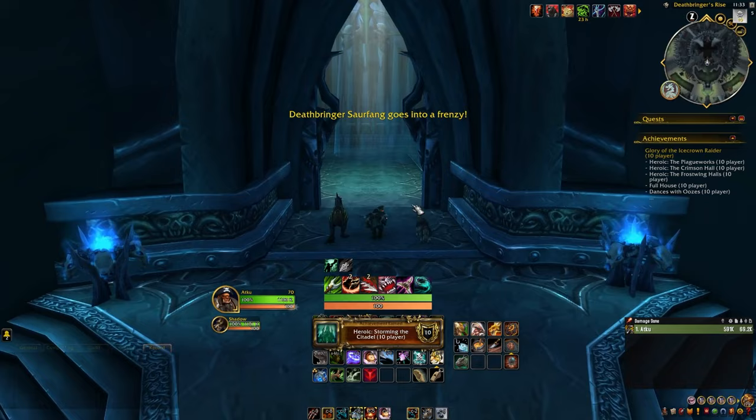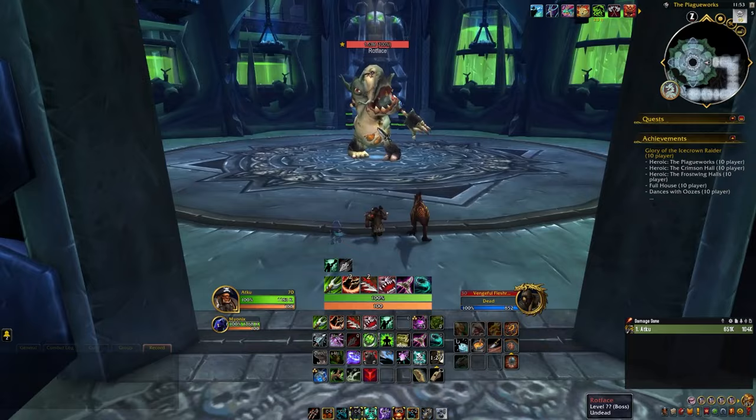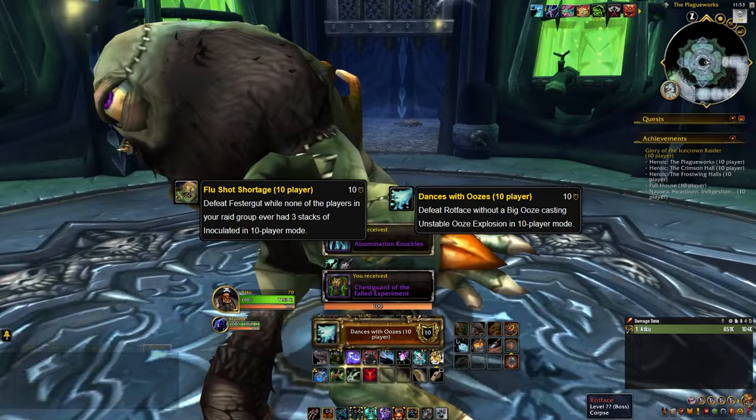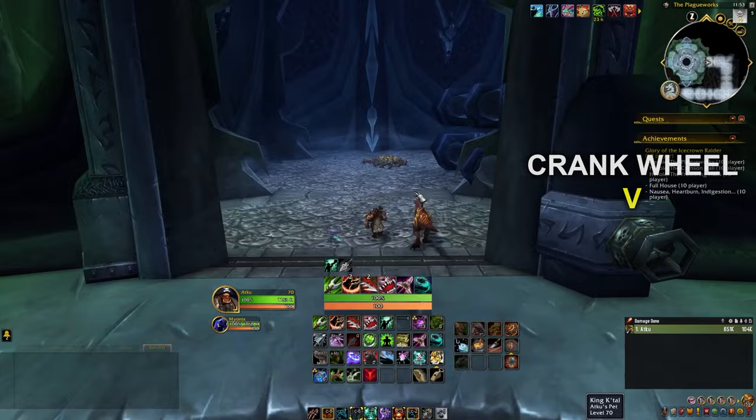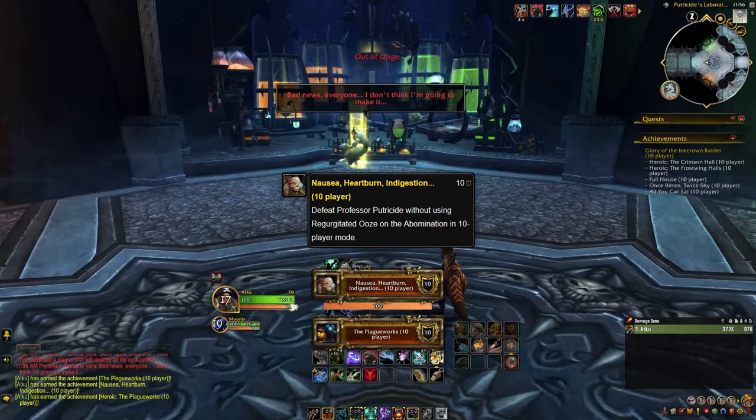In the Plagueworks, we'll start with defeating Festergut and Rotface. Both of these, like Marrowgar, are one-shot achievements. After defeating these two, we earn the achievements Flu Shot Shortage and Dancing with Oozes. In each of these rooms, after defeating the boss, make sure to activate the Crank Wheel. After both have been activated, the entrance to Professor Putricide will be open. For the Professor, we want to get the achievement Nausea, Heartburn, Indigestion. As with the other two bosses in the Plagueworks, simply one-shot the Professor and you receive the achievement.